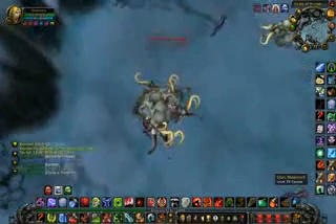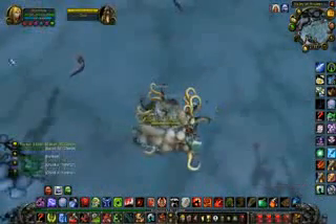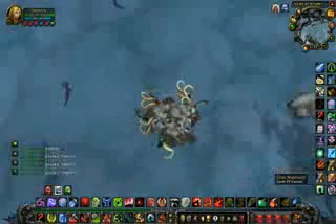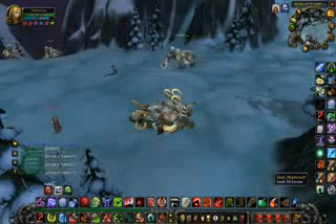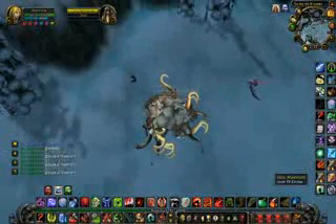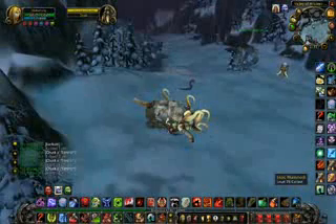They will drop chunks of mammoth which you can make into 60 AP food, or you can make them into 40 AP food, or if you use the Northern Spices from the Cooking Daily you can make them into 80 AP food, so this is good for Leo Hunters. Ok, I hope you like the tip and peace out.